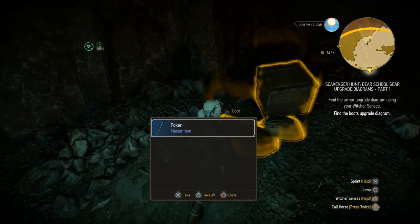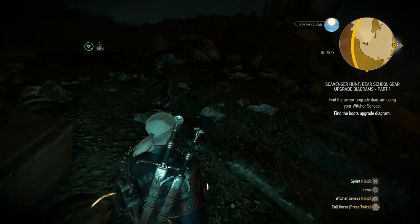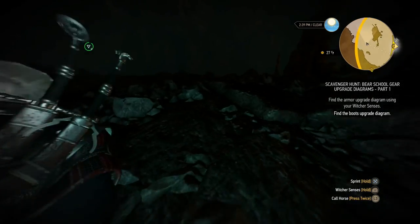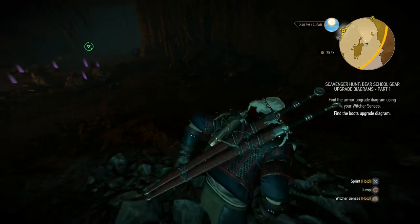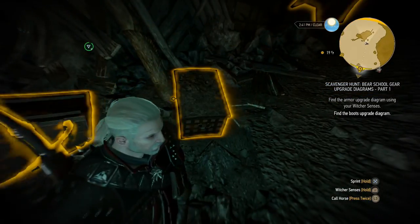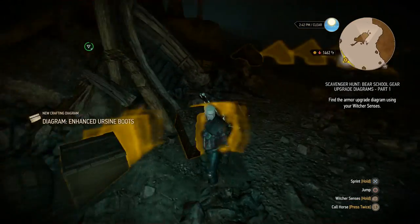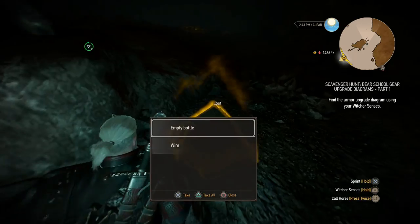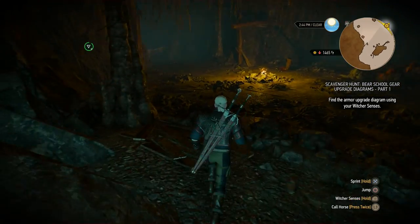Looks like there's a chest — nope, a poker, an emerald, ooh this is very interesting. But aside from the farting trolls, this looks like the chest we need: enhanced ursine boots. There we go. I'm gonna quickly loot everything here and then head towards the armor upgrade diagram location. See you guys there in a minute.